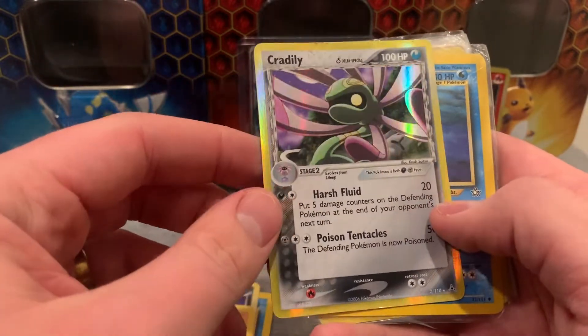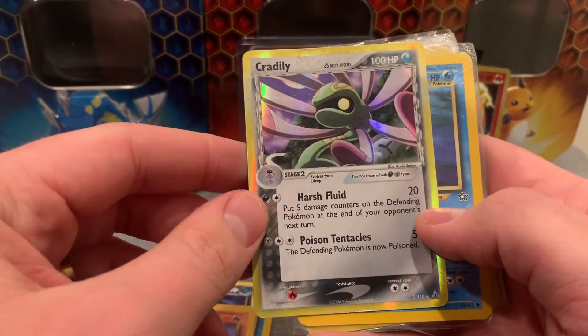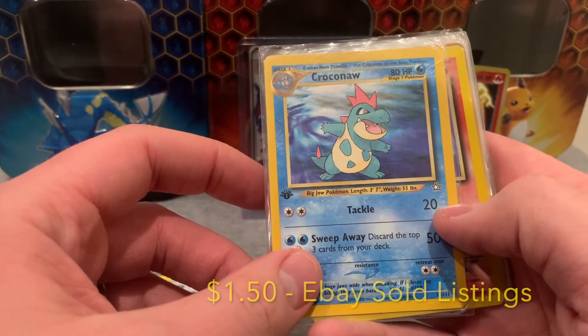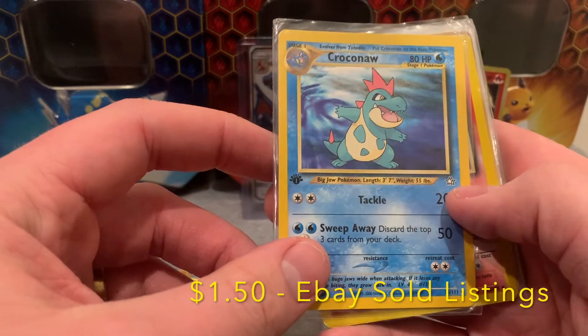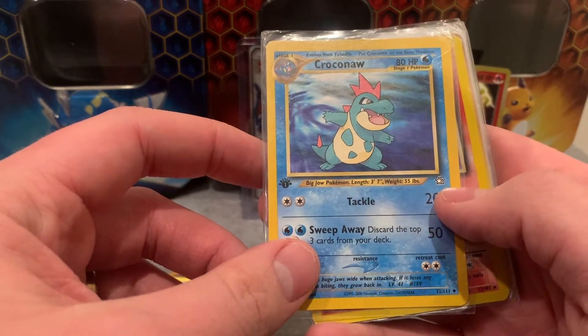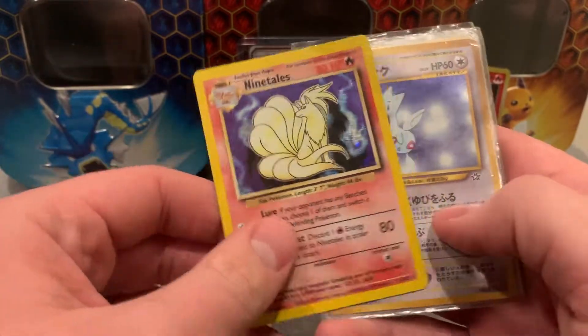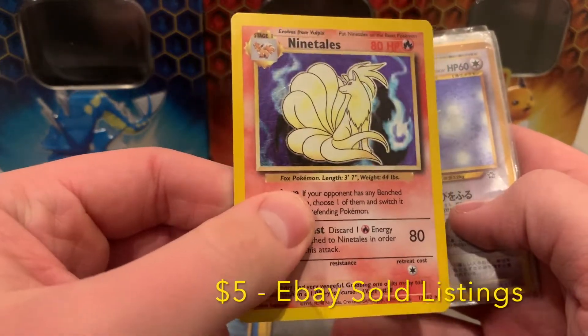Delta Species holographic Cradily. First edition Neo Genesis Croconaw - look at that, that is a fan favorite right there. Too bad it's not Feraligatr. Look at this - hollow Ninetales. Let's see if I can get the sparkles in the camera.